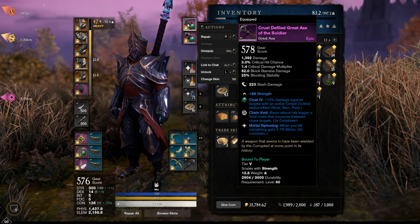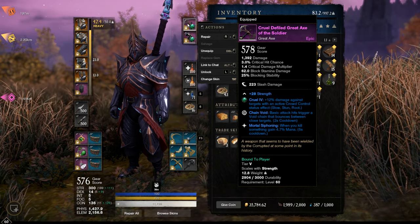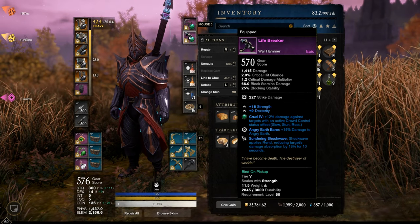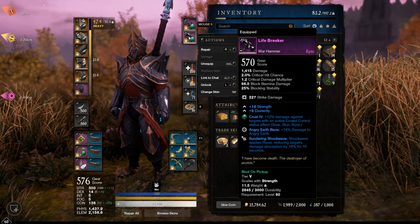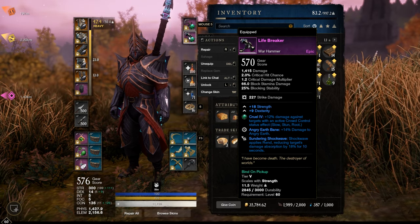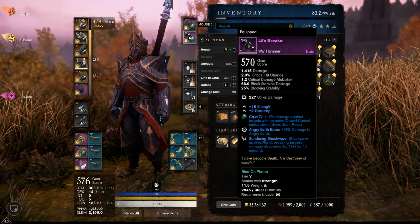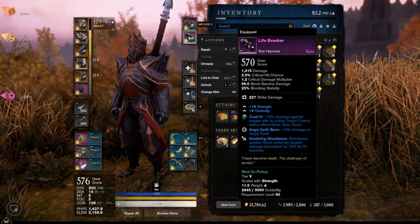As weapons, just a random Great Axe with strength and two garbage perks, but I haven't found a better one yet. As hammer, the quest item Lifebreaker with the perk Sundering Shockwave — when you use Shockwave, it applies a debuff which reduces the target's damage absorption by 18%. Pretty nice perk. Dexterity is garbage, but still decent.